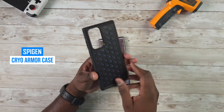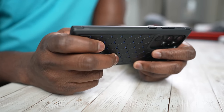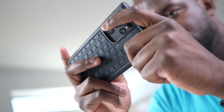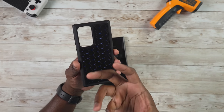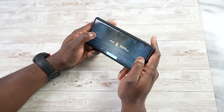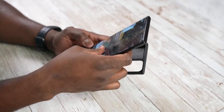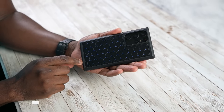This is the Spigen Cryo Armor case. What I like about it is that it has a mixture of silicone and graphite to help cool the device. You can also see the design at the back has vents to allow better heat dissipation, so your device doesn't run as warm — especially useful when you have a case on. It ran just a little bit cooler, which improved my gameplay sessions.